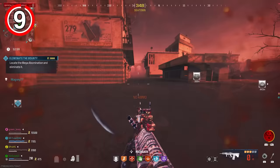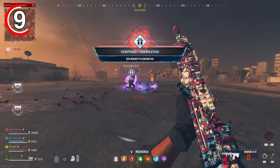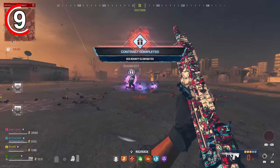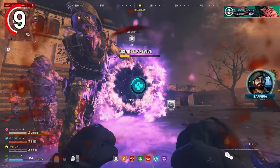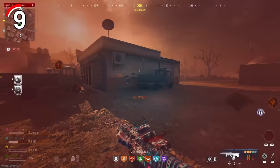My next tip is a fantastic quality of life tip with the self-revive kit. If you go down with one equipped, unlike in Warzone or DMZ where you'd have to manually open your backpack and equip another self-revive, in Modern Warfare Zombies if you're carrying multiple self-revives and go down and use one, the next self-revive in your backpack will automatically equip for you — meaning if you go down again, you can use it straight away without manually equipping it.